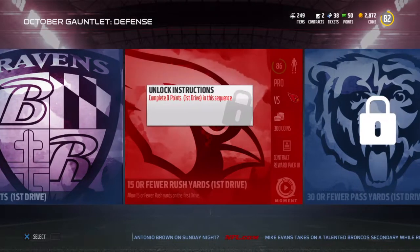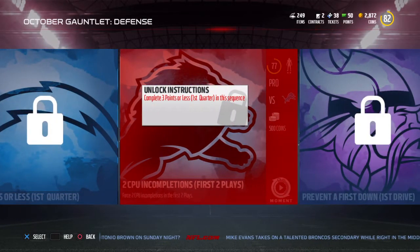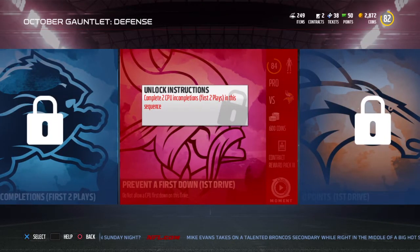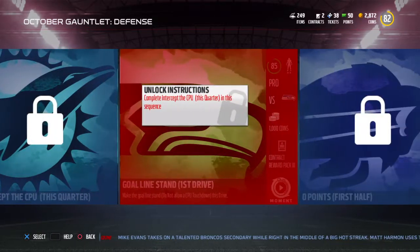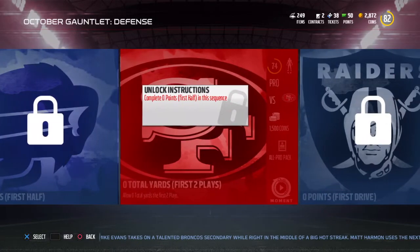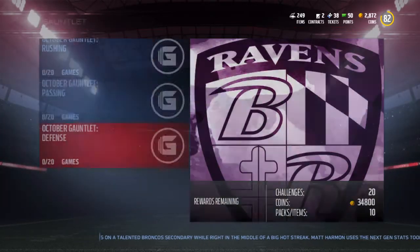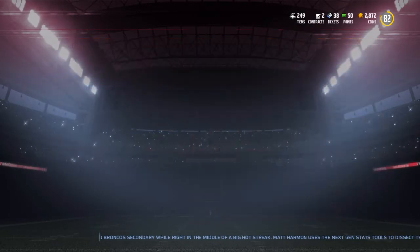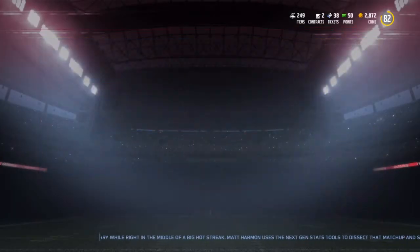The defensive gauntlet for me was easy peasy. It was so easy - the one where I had to get an interception took me about 10 minutes, but other than that the defensive gauntlet was amazing. I don't know exactly which players you get out of it, but it says elite player pack for the completion reward.